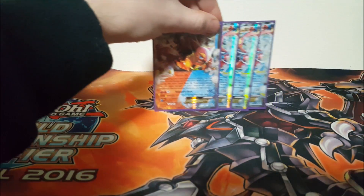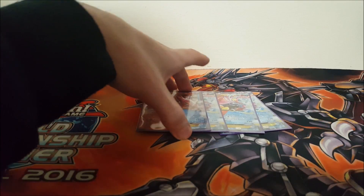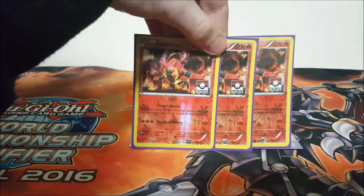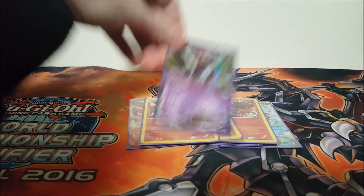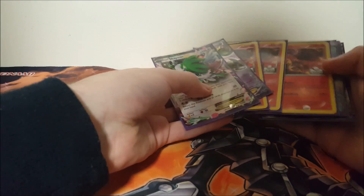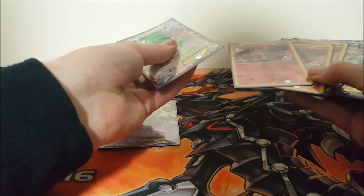We'll start very simply - the full Volcanion is what you play because Steam Up and Volcanic Heat is a good attack that knocks out big things. Then three of the little Volcanion, the Powerheater Volcanion, because Powerheater Volcanion is just good. And then just one Hoopa and one Shaymin, because I don't own more than one Shaymin. I was stunned with how little Pokemon this plays, but it just doesn't need anything else.